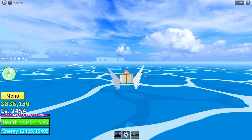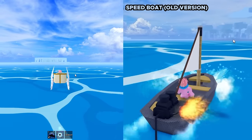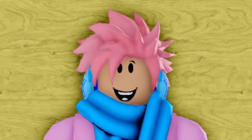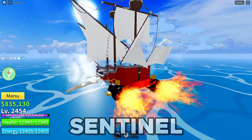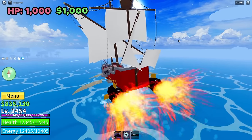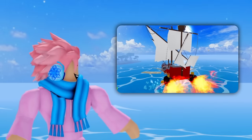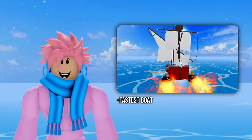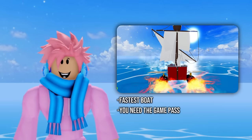This boat actually used to be called the Speedboat before it was revamped in update 20. Moving on, the next boat is called the Sentinel. Just like the Miracle, this one can also fly. It has a total of 1,000 HP and costs 1,000 belly to buy, but you can only buy it from the luxury boat dealer — and you need the game pass to get that. An amazing fact about the Sentinel is that it is factually the fastest boat in the whole game, so if you prioritize speed, this is definitely the boat you're looking for.